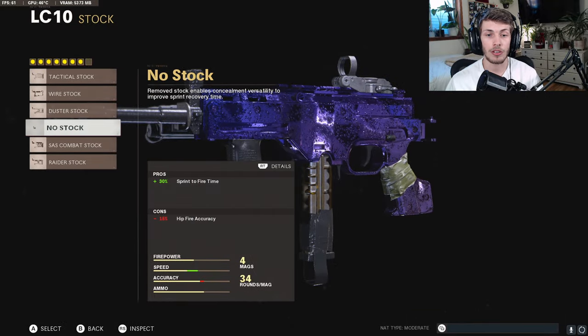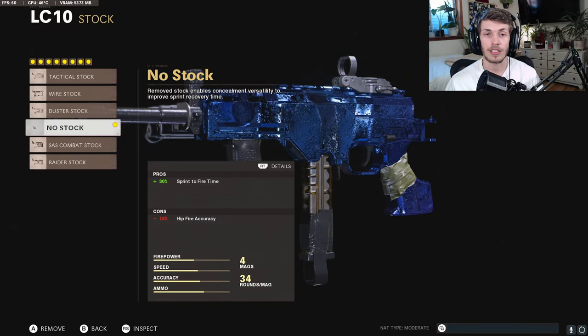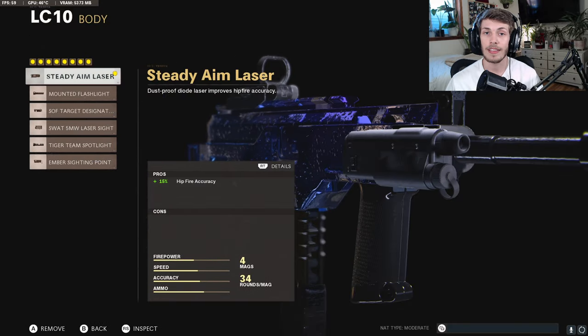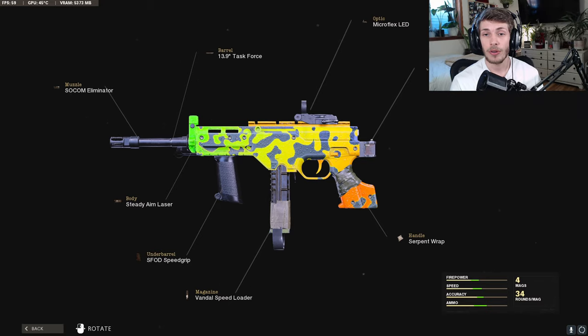Finally for the stock, you want to do no stock, just to bring up the sprint-to-fire speed. We are losing a little hipfire accuracy with no stock, but that's why for the body we're adding the Steadium Laser. That wraps up the Gunfighter class setup. If you guys like the class setup, let me know down in the comments — I love hearing you guys pop off. Let's get right into the gameplay.